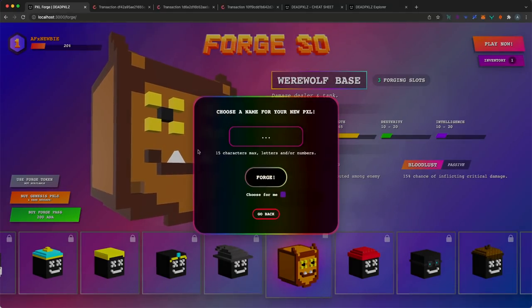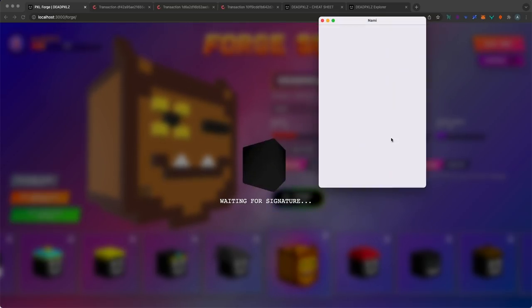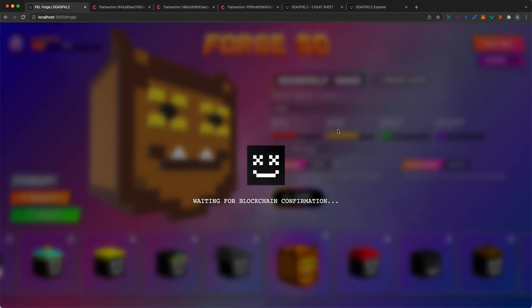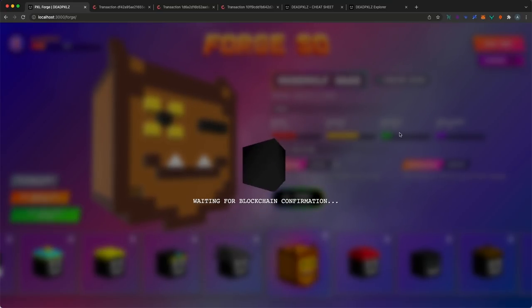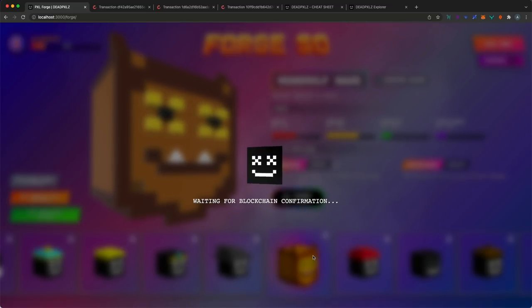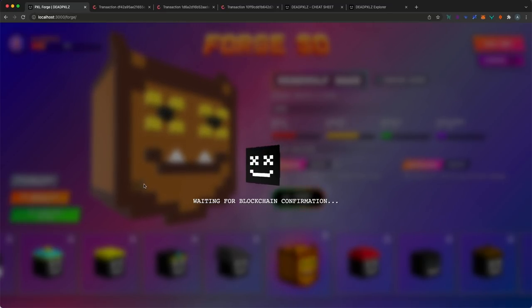Let's forge a wolf base — which will normally cost 70 ADA. Since I'm using cheats and don't have to progress through the entire season, I'll get a randomly generated wolf base with random stats once the transaction is confirmed. After this, we'll forge one more attribute on top of it, then switch to another account that already has a bunch of pixels forged so I can show you how a fuller inventory looks — we're not going to wait through forging 20 pixels in this video.